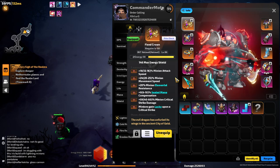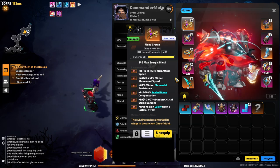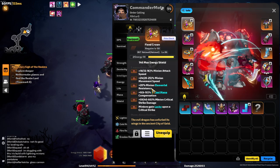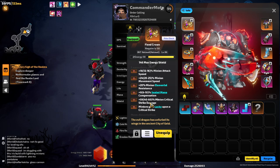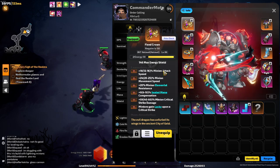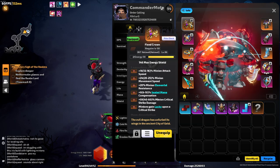For the helmet: Fiendcrown is pretty much undefeated in this slot before you craft the GG item. Stack speed, movement speed, resistance, sealed mana, crit damage, and lucky damage — it's incredibly strong. Just get Fiendcrown.